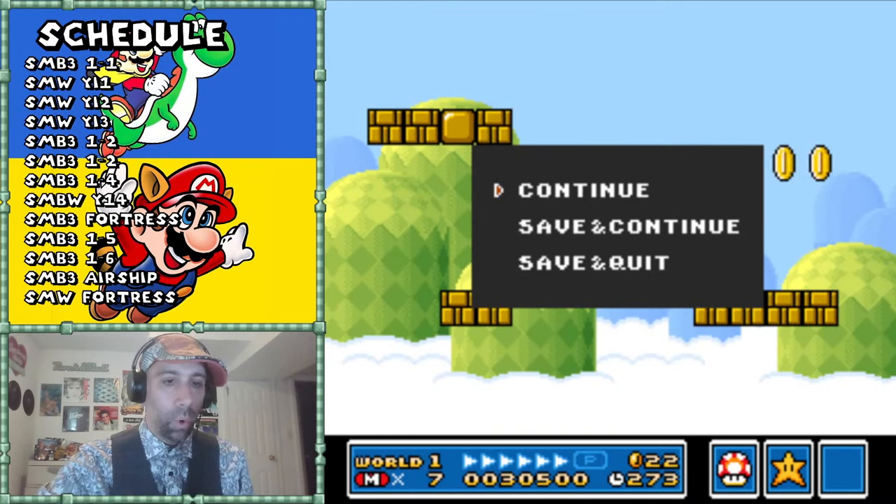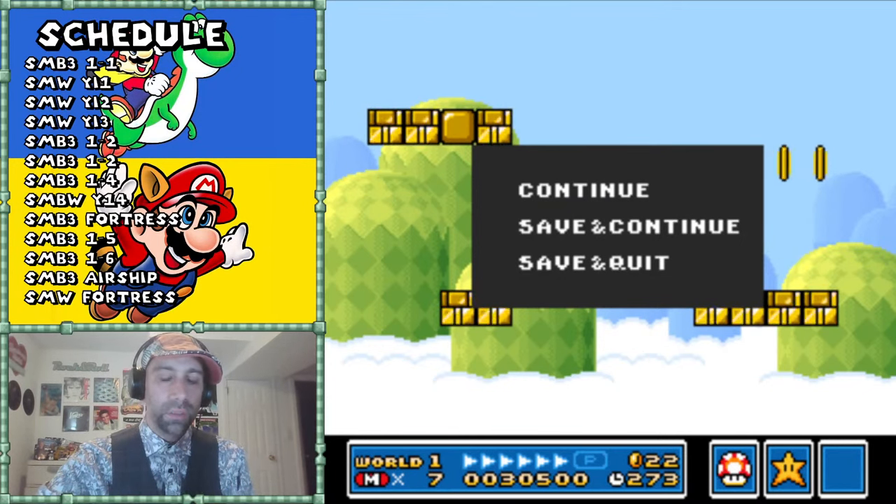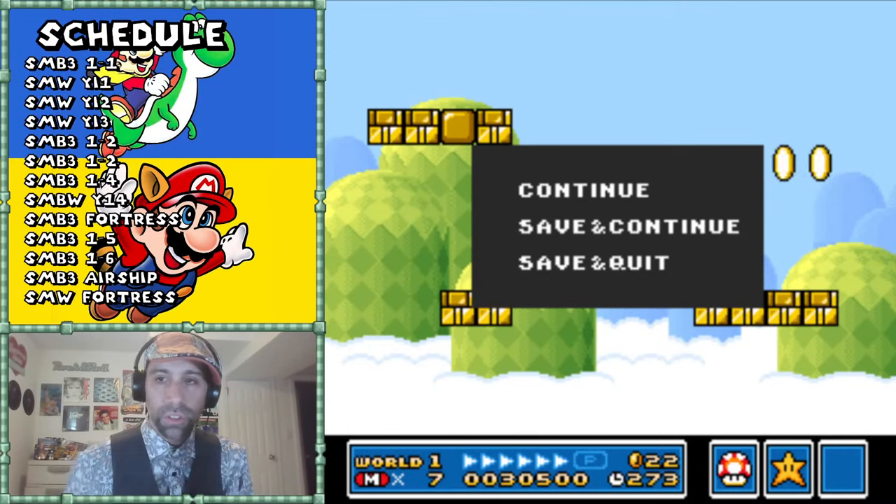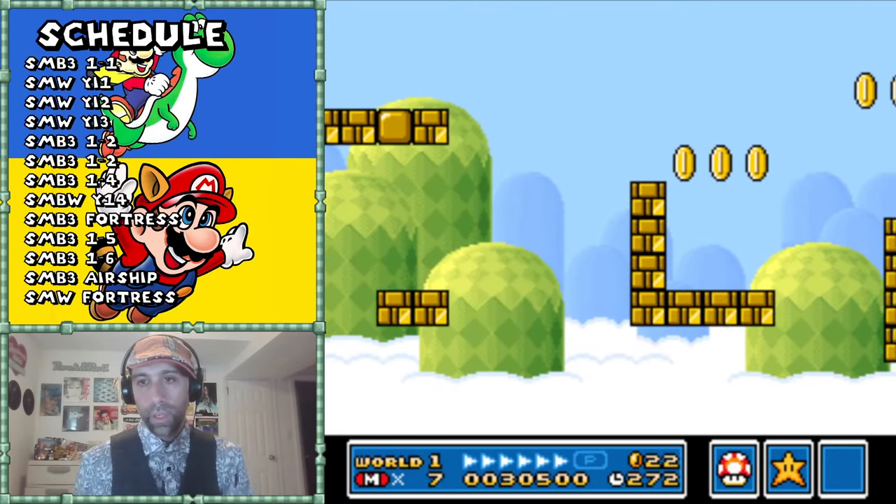That doesn't happen in Mario World. That's what level design is - what choices are you going to make? Are you going to choose the hard path or the easy path? And that's just to start. The next part where it gets even more delicious...